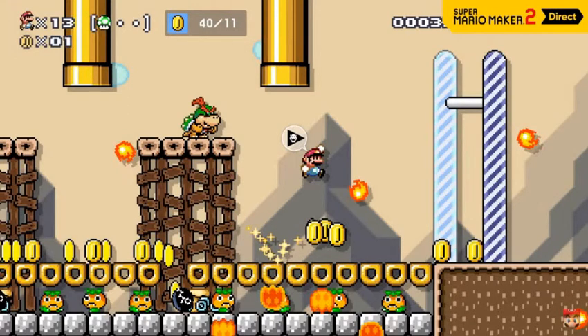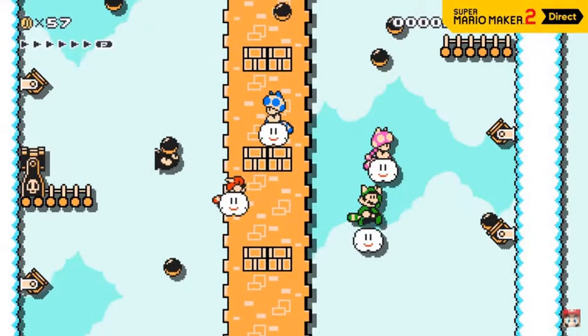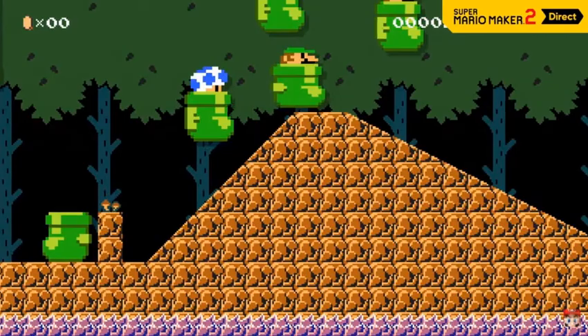The background was different than what I expected, but I expected the desert to have the Chocolate Island kind of color scheme. The background from Tubular. But I was close — it's the background from Chocolate Island 3, I think. Super Mario World has so many good backgrounds. I wish we had changed some backgrounds around. The sky theme in Mario 3 with the semi-tall platform looks nice.